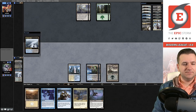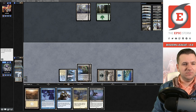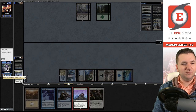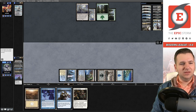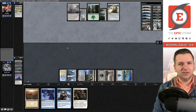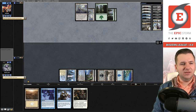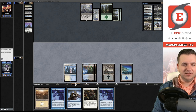We remove a land from our deck and get an Island. Then I flash back the Mending hoping to hit Persist. Warping Wail comes down from our opponent, and then they play a Relic of Progenitus — that hurts. They exiled both of my Unburial Rites. I don't like that one bit.